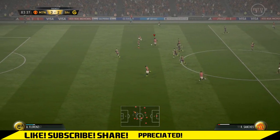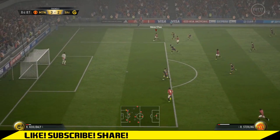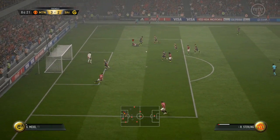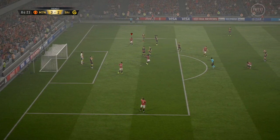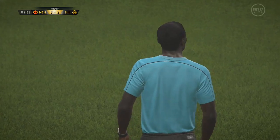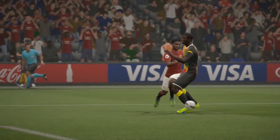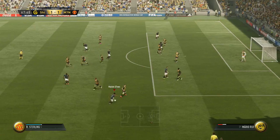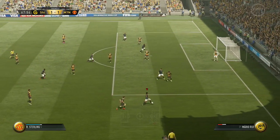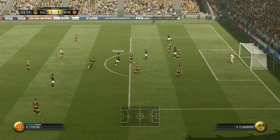I'll go through the negatives first because there aren't too many. Crossing — he's a little bit temperamental. The two-star weak foot means he always favors his strong foot, which is a downside. And strength in general — I'd say that's about the only downsides.